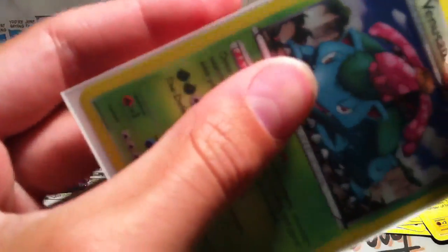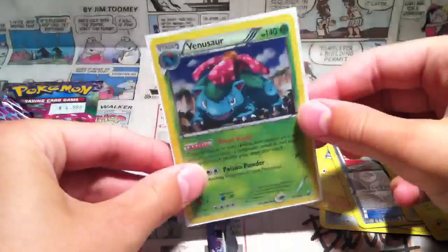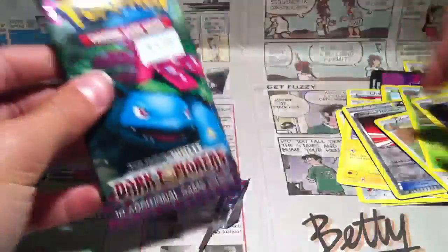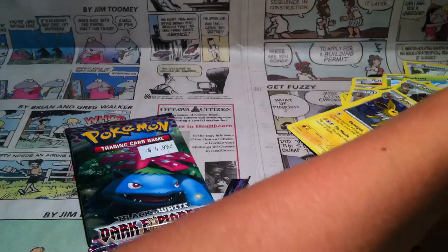A reverse Blaziken and a holo Venusaur in my first two packs! Guys, oh wow, that's so cool! The only thing that could make this better right now would be an EX. That's so awesome! I think I can complete the Eeveelutions.